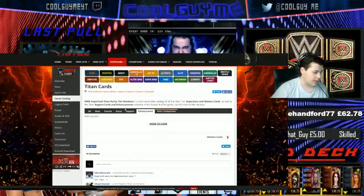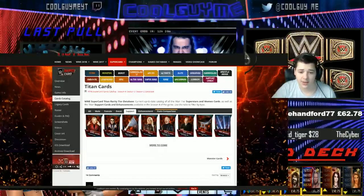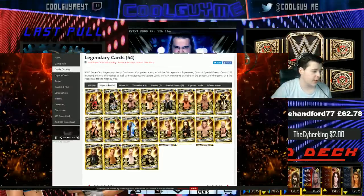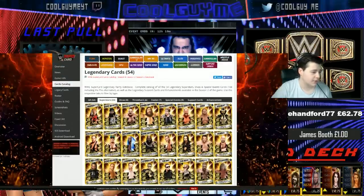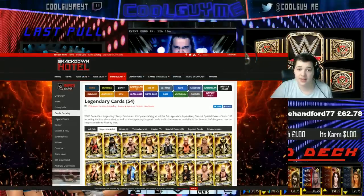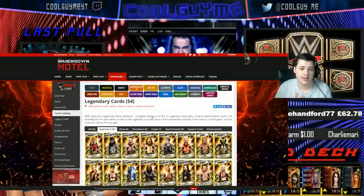You can look at all the supports available in Titan tier. You can go into any tier — let's say you are just starting the game and you want to look at all the legendary cards, you can do that too. Very, very useful. So make sure you use it if you need it. Once again, it's called Smackdown Hotel and it is a very, very good resource.